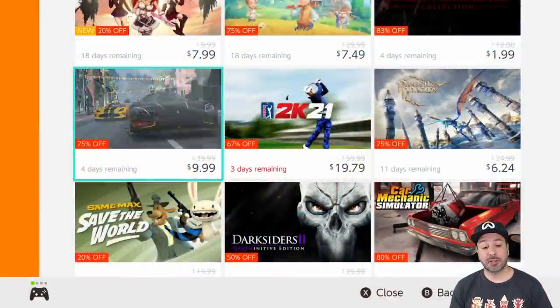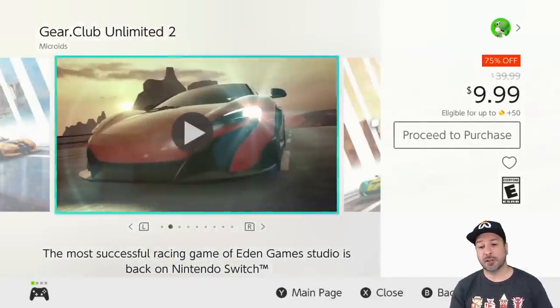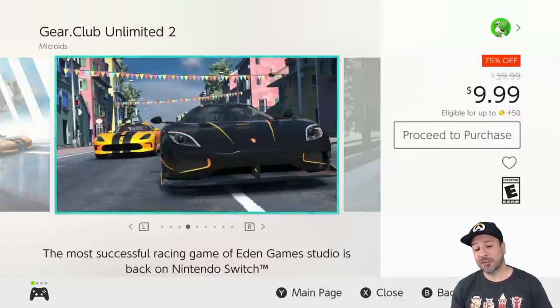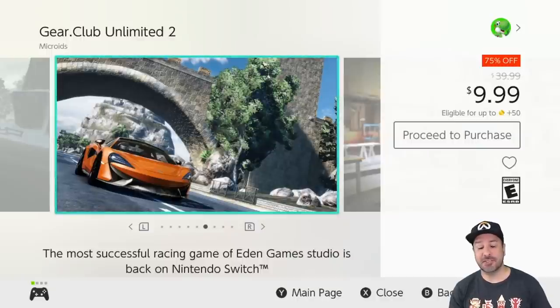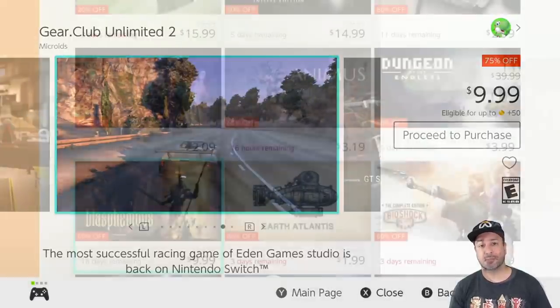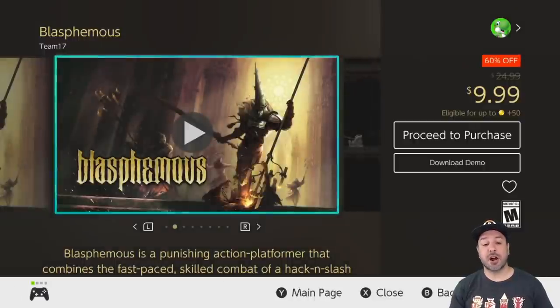Next is Gear Club Unlimited 2, still 75% off at $9.99. If rather than arcade racing you're into simulation racing, at only $10 Gear Club Unlimited 2 is an amazing offering on the Switch. For that style of gameplay, there's no better stop right now for only $10.